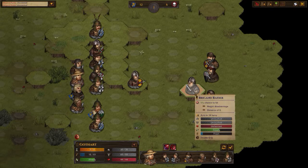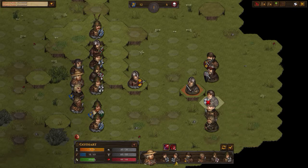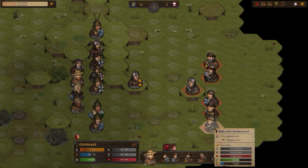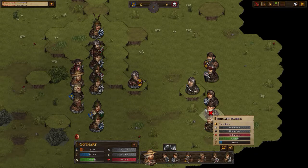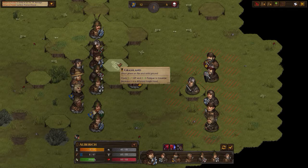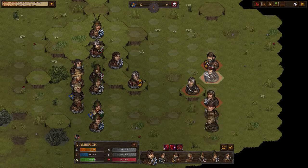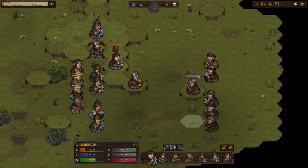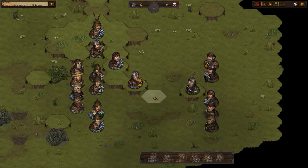Now we can shoot with him — 5%. 23%, 6%, 31% — let's shoot at him. Nice. Now you move up. You could throw at him, 16% chance. Why not actually. End your turn.